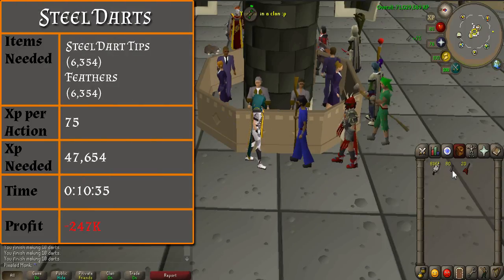From level 37 to 47, you will be making steel darts. You will need 6,354 steel dart tips and feathers. You will be getting 75 XP per action making these darts, and it should only take you 10 and a half minutes to get to level 47. You will lose 247,000 GP from this method.